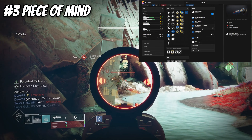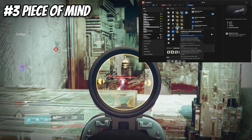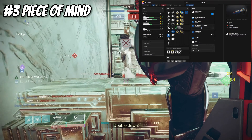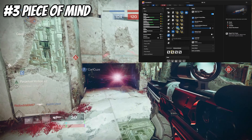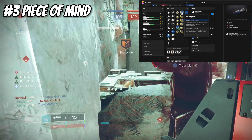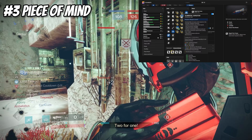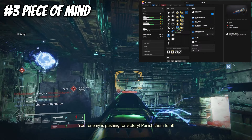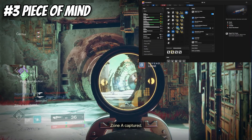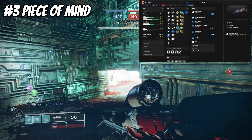Perpetual Motion gives bonus stability, handling, and reload speed while the wielder is in motion — which is pretty much all the time in PvP. One stack bumps you up to 68 stability, two stacks up to 78 and 49 handling. Moving Target adds increased movement speed and improved target acquisition while aiming down sights, so on top of Perpetual Motion you get a bunch of aim assist. Elemental Capacitor is also good depending on subclass — Void bumps you over 100 stability, Solar gives reload speed, and Arc gives handling — but I personally prefer Moving Target for consistency.